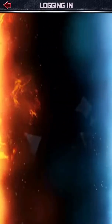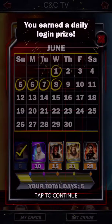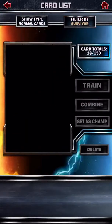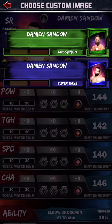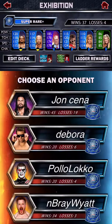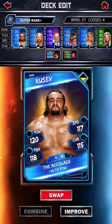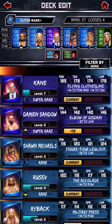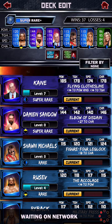Let me go into the CNC TV account real quick because I don't think I've logged in yet — and I haven't. We're gonna get the super rare Damien Sandow. Let's go over to super rares — we got my baby Kane there, and then we got Damien Sandow. I'm gonna put that picture on, looks pretty cool. Set it as the champ, and I'll put him right here, swapping this with where Rusev was.